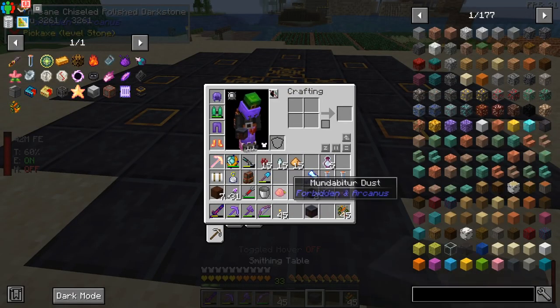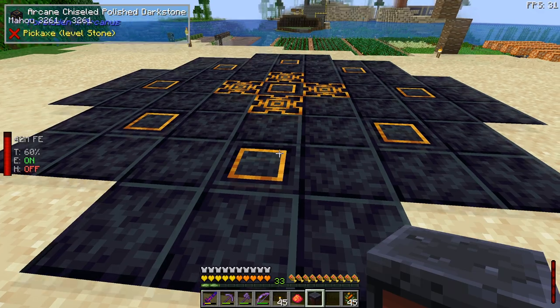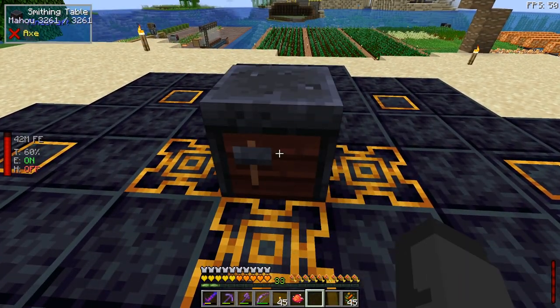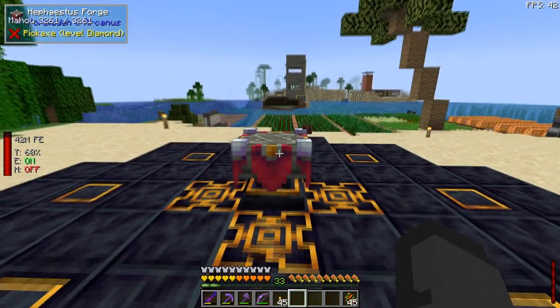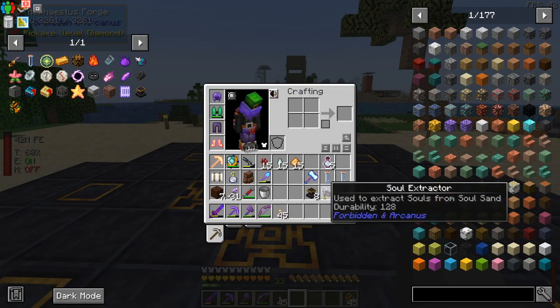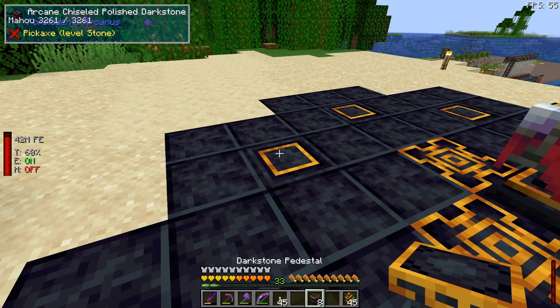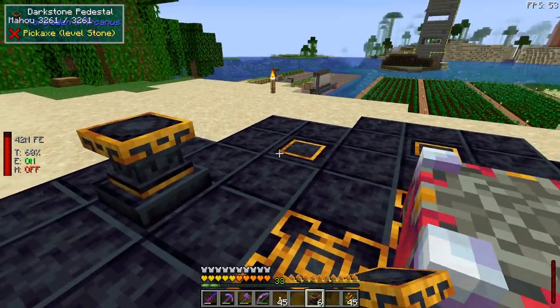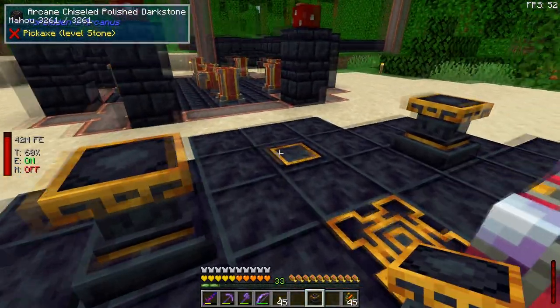We're going to take a smithing table and some Munda Bitter Dust. Pop the smithing table down right here in the middle, put the dust in our hand, shift right-click — boom — we got the Hephaestus Forge. Then we need to add these dark stone pedestals, which are going to go on top of the arcane chiseled polished dark stone blocks.